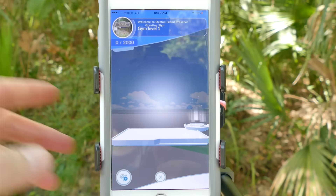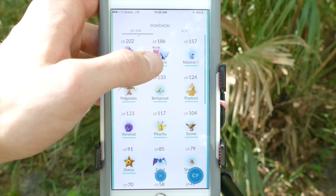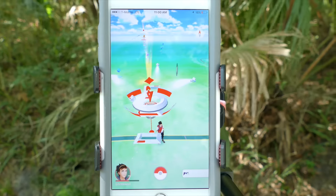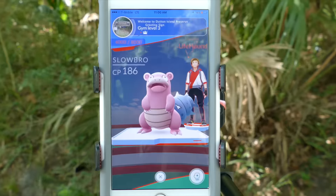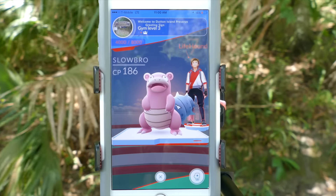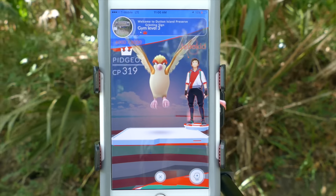If a Gym is neutral gray or the same color you chose, you can add Pokemon to defend it. The more powerful Pokemon you supply, the better the defense of the Gym. Other players of the same faction can add Pokemon to the Gym to raise its defense. If the Gym's Prestige is reduced to 0, the defending team loses control. Prestige is earned by fighting every trainer at your Gym — once you defeat them, your Gym will earn Prestige and be harder to take over.